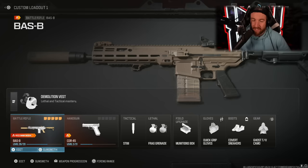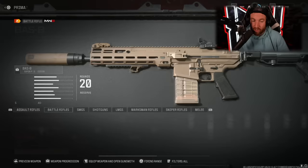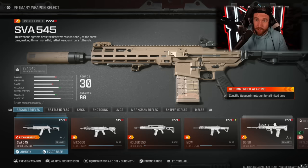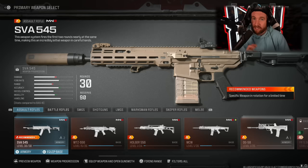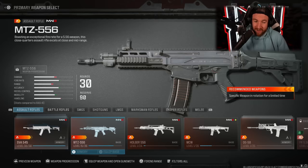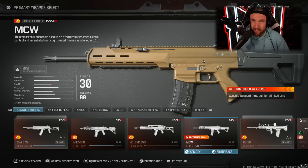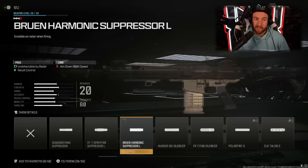Moving into loadouts, I think there's a certain set of things you can use that will consistently improve how you play. Modern Warfare 3 is very much an assault-heavy game, so assault rifles are key. I see a lot of people using the SVA 545 but using it incorrectly — you want to feather the trigger, because the first two bullets fire at a faster rate, making the effective fire rate much higher and your time to kill way better. The MTZ 556 is a really good time-to-kill weapon, and the MCW has very low recoil and is easy to use. The BAS-B, unlocked around level 17, also basically performs like an assault rifle.